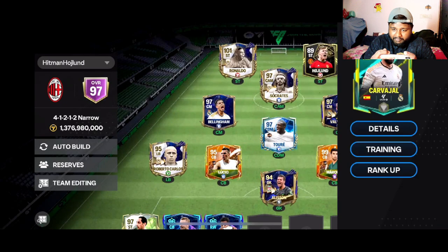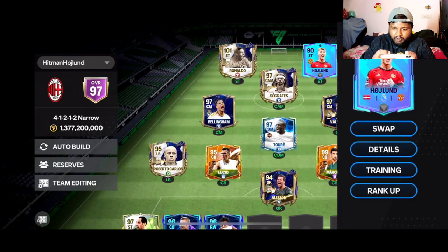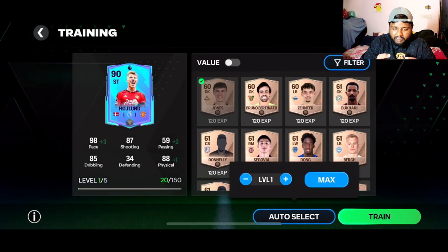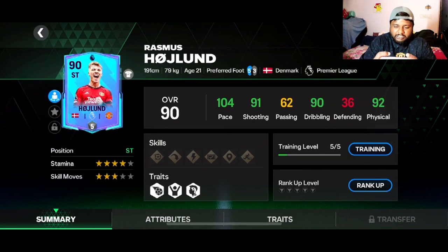We also have the 92-rated Carvajal card. Look at that card — looking nice! 98 pace on a 90-rated striker is really nice, 87 shooting, 85 dribbling as well. Let's do the best training and then see his stats after that: 101 pace, 91 shooting, 90 dribbling, 92 physical. Defense and passing we don't really care about since he is a striker.